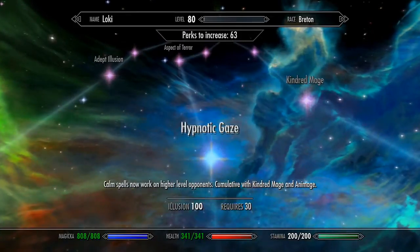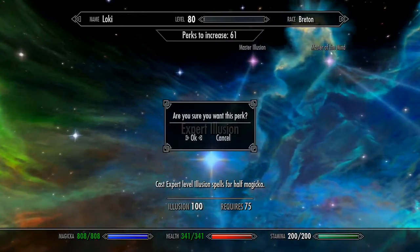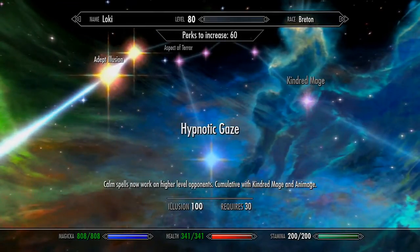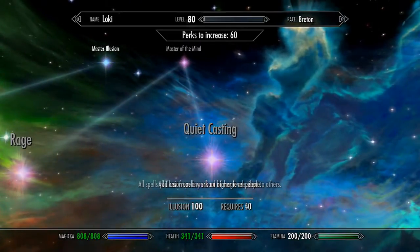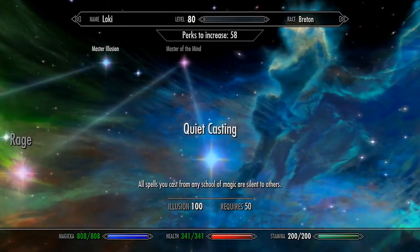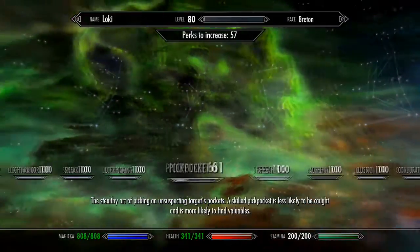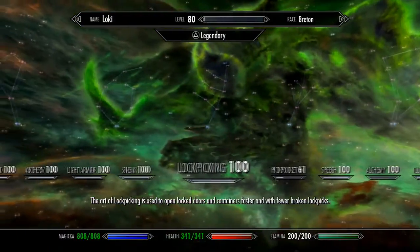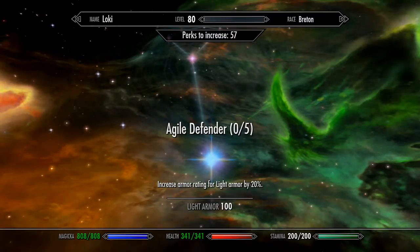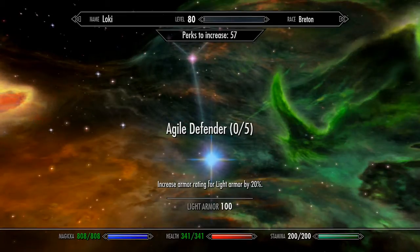Illusion is a good one. I will do Apprentice, Adept, and Expert. Again, do not want Master — I made that mistake before, I had a bunch in the Masters and never used them. I have to go through this one because I do want the quiet casting, so we'll do this one and this one. This way, even if I'm sneaking and I cast a spell, nobody will hear me. Let's skip Alchemy and Speech. Pickpocket is the only one I have not mastered to 100 — everything else is at 100.